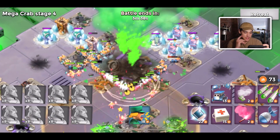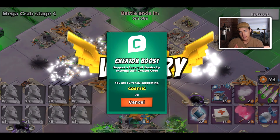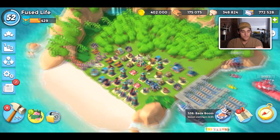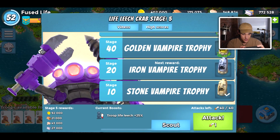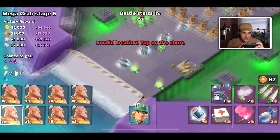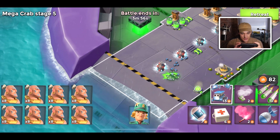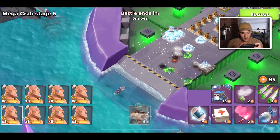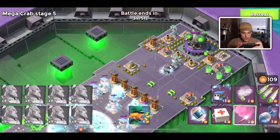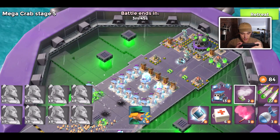Life Leech basically means the amount of damage you deal gives you HP back. So if it's 25% Life Leech and a troop deals a thousand damage, you'll get back 250 health. Once you get up to like 100% troop Life Leech it gets really interesting, because you're able to just wipe players out. The damage defenses deal does go up over the course of Mega Crab, so it's still hard pushing, but it's definitely one of the easier Mega Crab events.